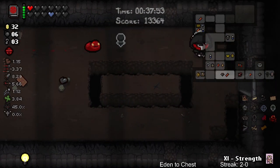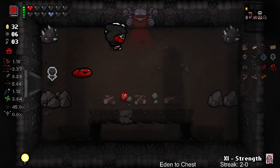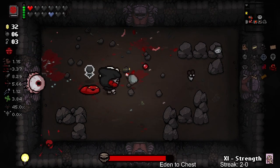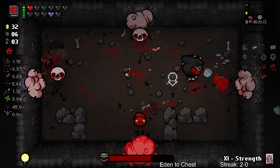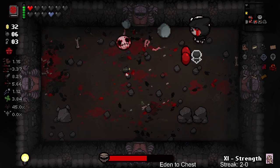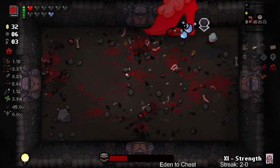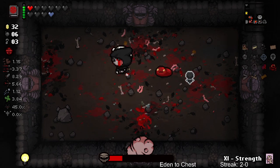We got strength card - let's go. Remember we're taking the Polaroid. Polaroid - oh whoops! It's fine. What? Stop hurting me, mother. What, get out of here! By the way, Mom's Foot gives you contact damage now - so you can't like hug up against her leg anymore.